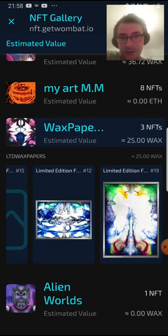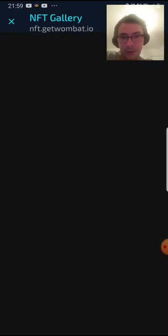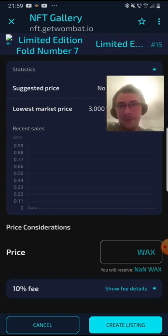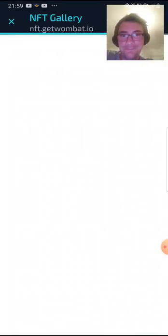I bought this collection for 25 WAX — the whole collection. It says there that it's worth 25 WAX, but in truth, until we use what we don't have... So if anyone is interested in the Limited Edition Fall Number Seven, I'm gonna give you a discount — 2,900 WAX, that's 100 WAX off. It says 25 WAX there, but it's so wrong.